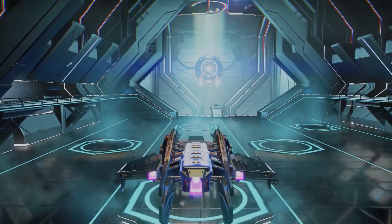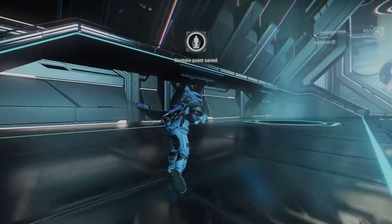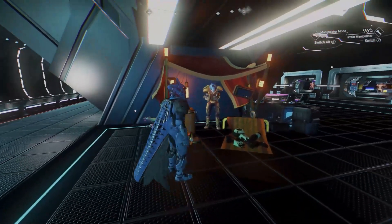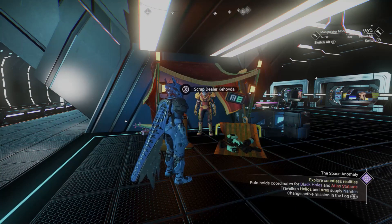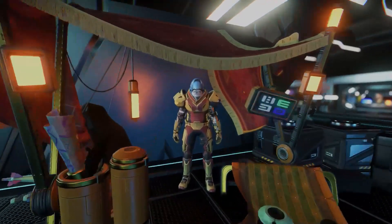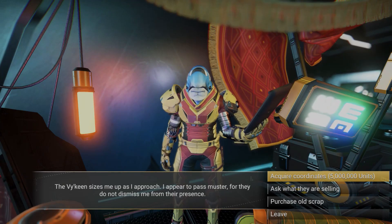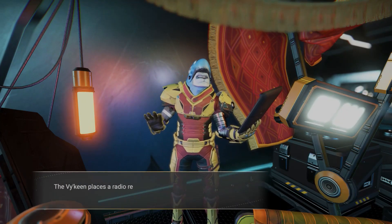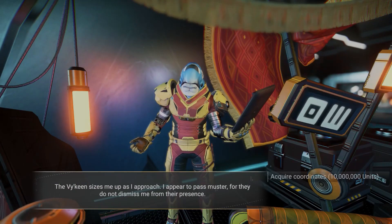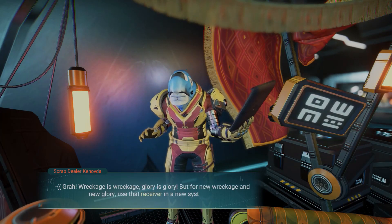To get started, go to a space station — it can be an outlaw station or tier one, two, or three, it doesn't matter. Find the scrap dealer on the same side of the platform as the other upgrade vendors. He'll have an item called an Emergency Signal Scanner. You'll need one of these to locate derelict freighters. The first one costs 5 million units per day.